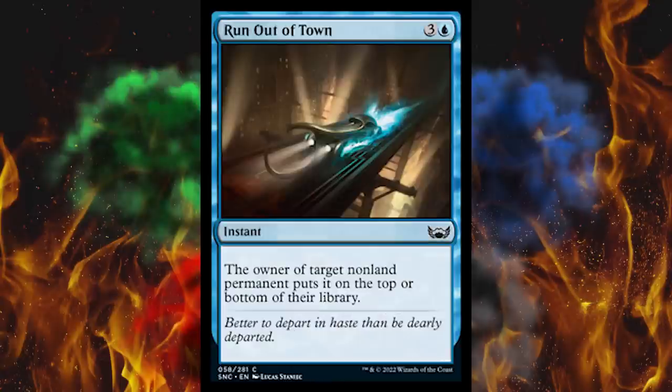Next up, Run Out of Town — where are you gonna go, a different plane? It's a four-cost blue instant — the owner of target nonland permanent puts it on top of or bottom of their library. A super-bounce. That's what we needed on top of way too much blue bounce in way too much blue control. They've already banned Divide by Zero and honestly need to ban most of the rest of the blue cheap effects. But this costs four, so I don't think this'll be the new biggest menace in Constructed.